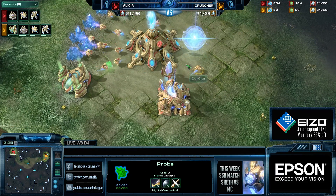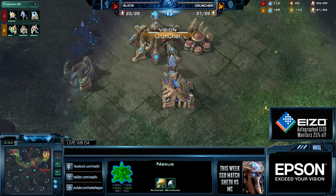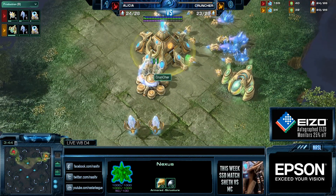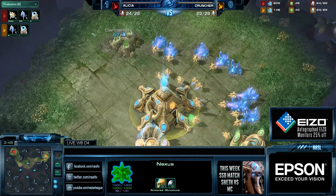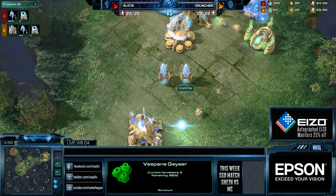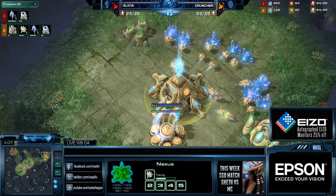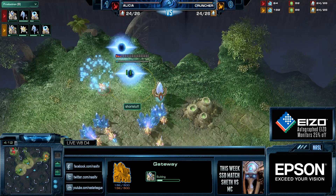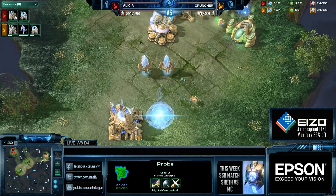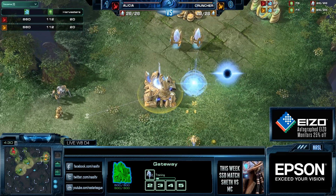Cruncher does end up getting in and seeing his opponent, and Alicia does too — both players getting lucky with their scouting patterns but very needed. You can see a huge stockpile of chrono boost and no second gas from Alicia. Cruncher already has his second gas — but he cancels it! This sorcery is faking out some sort of tech play. He's going for four-gate or at least some gateway aggression. He definitely knows Alicia is going to four-gate.